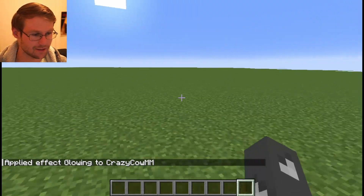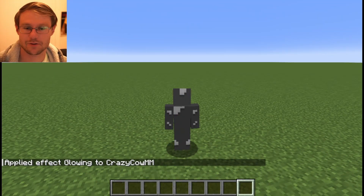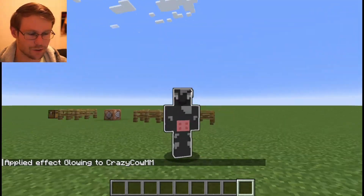Now I have the glowing effect applied. I was a bit slow to show it, but there you go — I have the glowing effect. It's an effect exclusive to Java Edition.